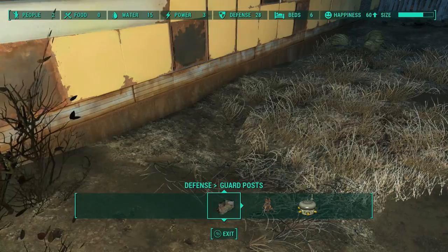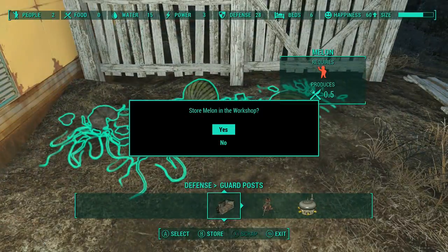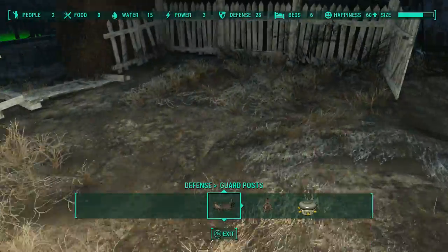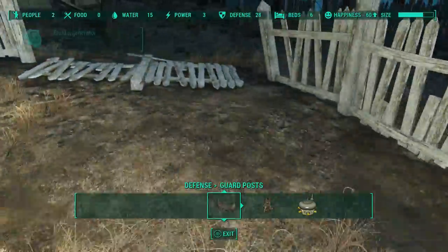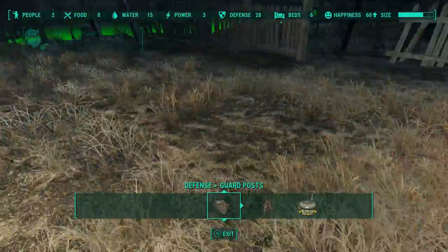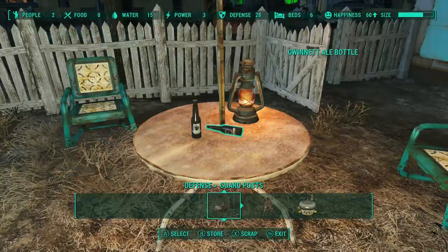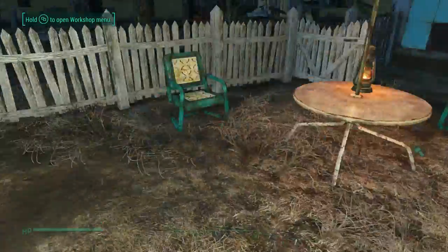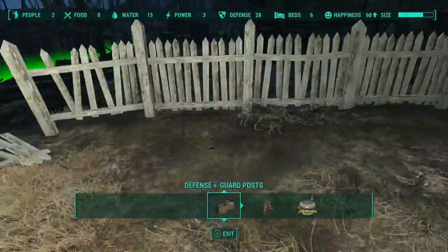A tip on storing crops in the workbench: avoid storing crops that are assigned. Always make sure that the icon's red instead of green, because if the game has to unassign and store at the same time, it freaks out a lot. You get ghost plants, you get settlers wandering around. Just always be sure whatever you're storing has been unassigned. You can scrap most things, but with plants you have to store them.